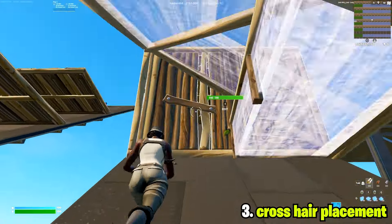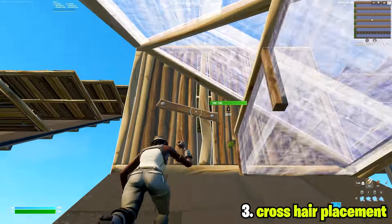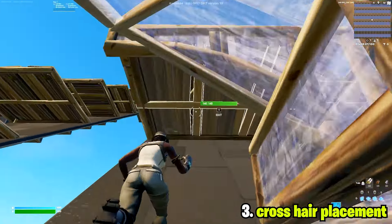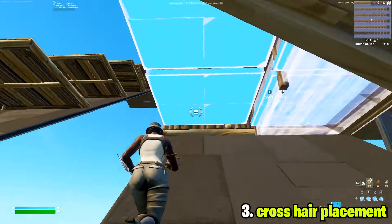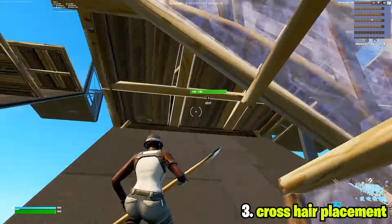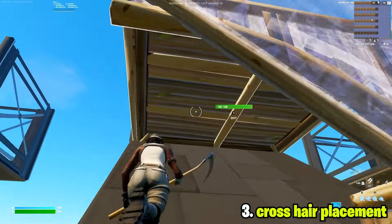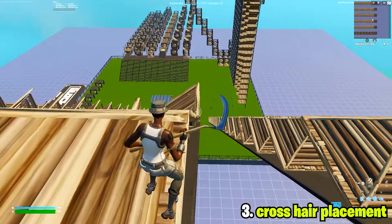If you're paying attention to where my cursor is right now on screen, I'm barely moving it across the screen. You want to keep your crosshair placement as smooth and as close to the center as possible. I'm not swinging my mouse all the way across — it's just unnecessary and it's going to take longer. If you keep it as close as possible, it's a little harder at first, but you'll eventually be able to edit quicker.